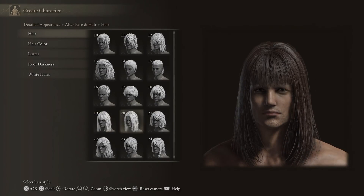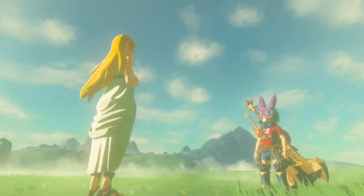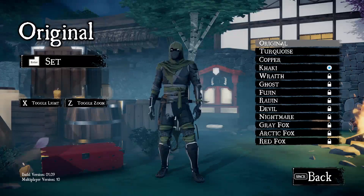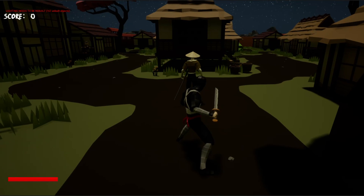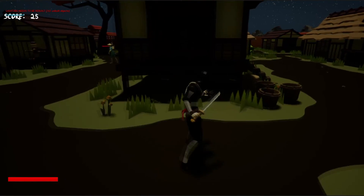Everybody loves to be able to customise their character when playing a game. It helps you feel more connected, and it's fun to see your custom character appear in cutscenes. I was playing another stealth game, Aragami, to get a feel for it, and on the main menu I saw you had the option to customise your ninja. I thought this was a cool little touch, as at the time in my game you only had the option to play in the default uniform. So I decided to give the player character some skins.